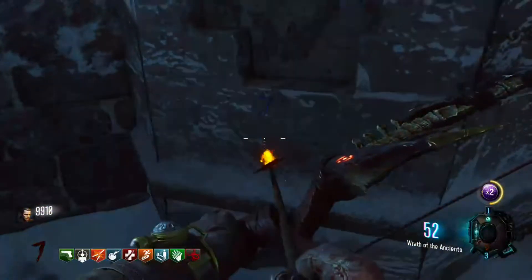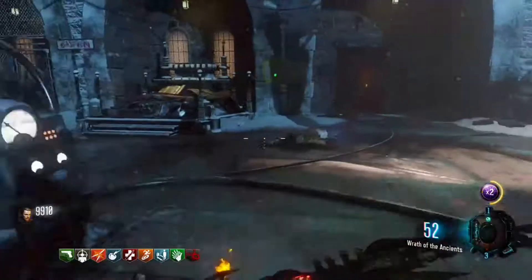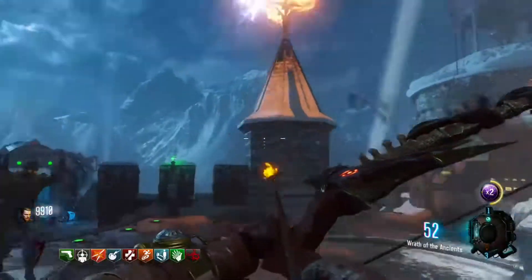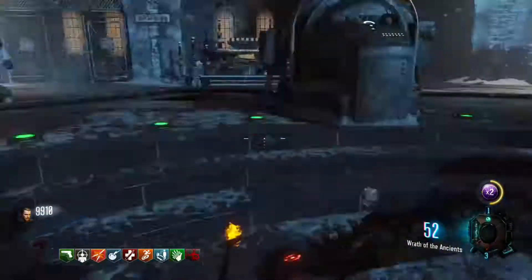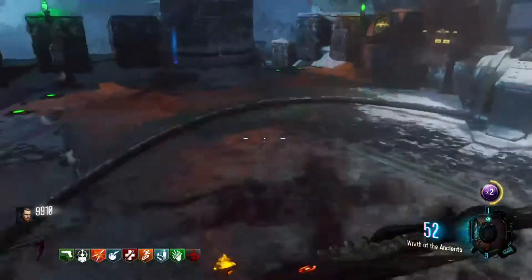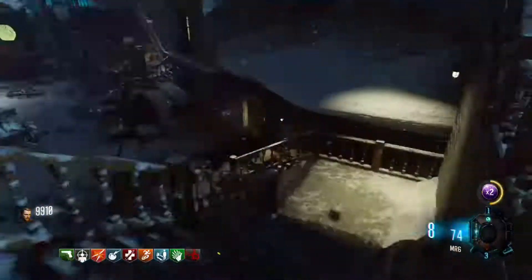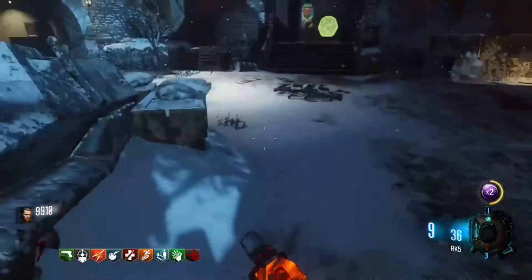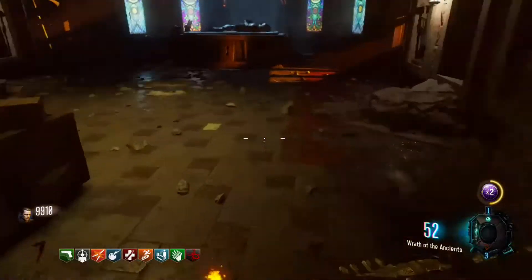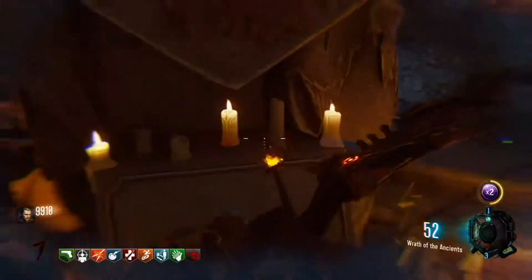You go back to where it all started there. Press X on it, it'll go up. Little shadow, and it'll drop. As you see there, it's dropped the arrow. You pick it up like you would do with any other arrows. And you go down to the permit room, put it in there.